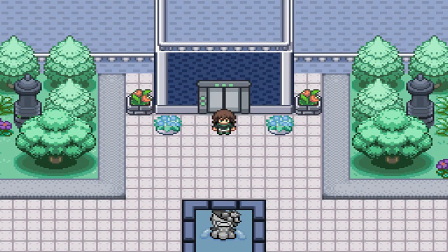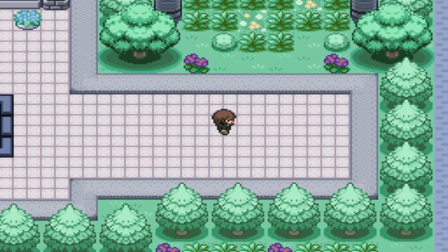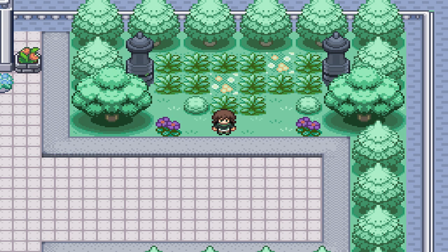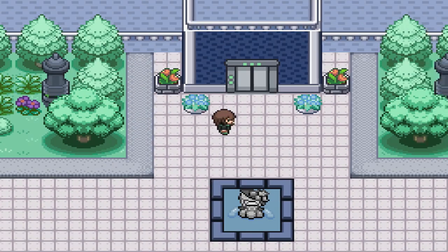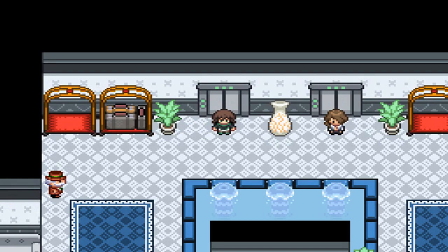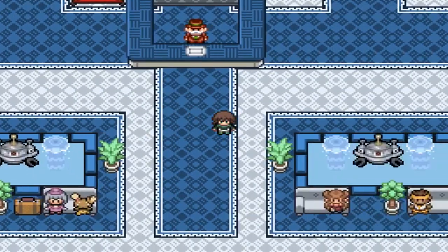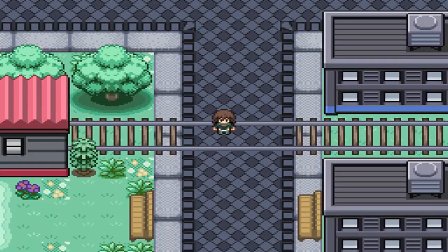I want to come up here to the rooftop. One of the encounters you can get in the grass is actually a Cherubi — that's important for later. If you're going to hunt a Cherubi, I recommend finding a male one. The encounter rate is around 44% here, so it's really not that bad. We've pretty much done everything we want to do at the hotel.